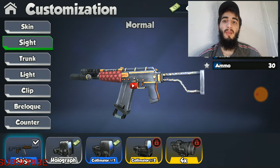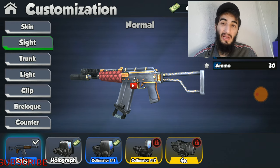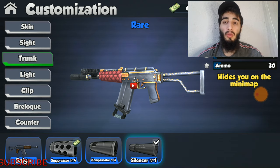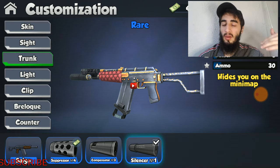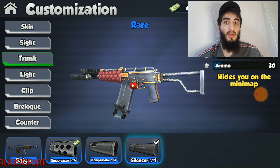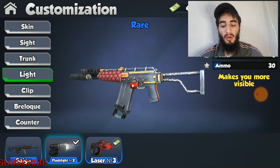Moving on to sights — I would not recommend putting sights on this gun. It's a super close distance weapon and the least accurate shotgun of all the shotguns, so you'd be wasting money. The only reason to add a sight is if you want your weapon to look fully modified. For trunks, this weapon has three and I have two of them. I would only recommend the silencer — it increases damage and decreases accuracy, but you really don't need accuracy for shotguns at close distance.